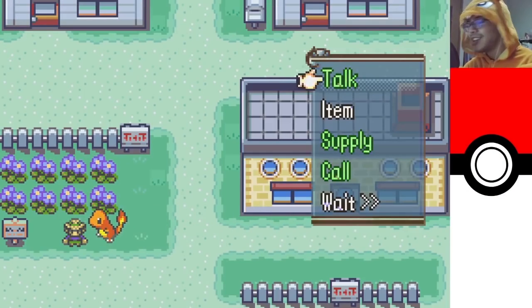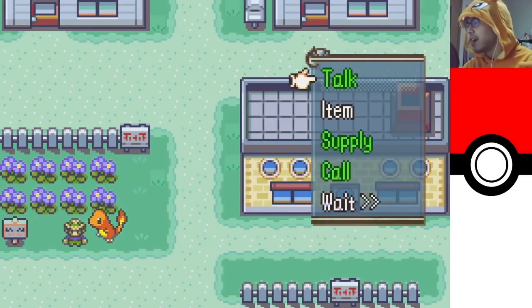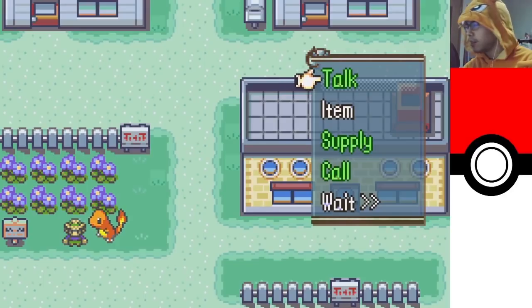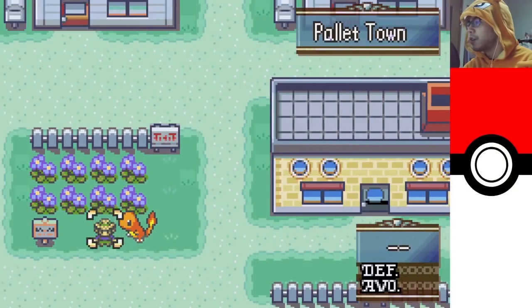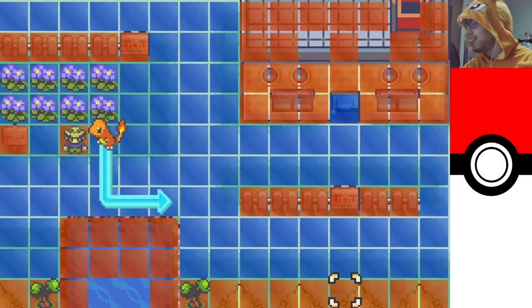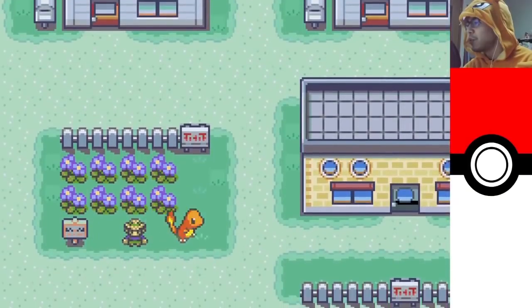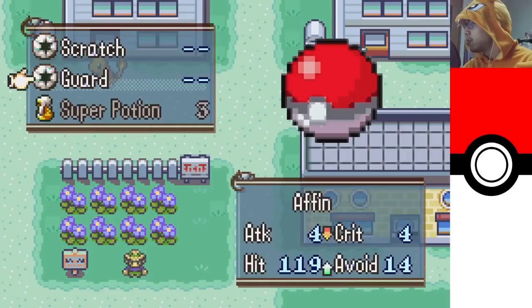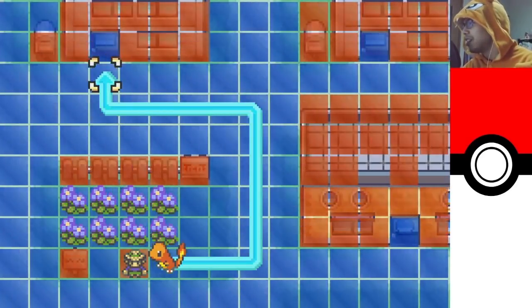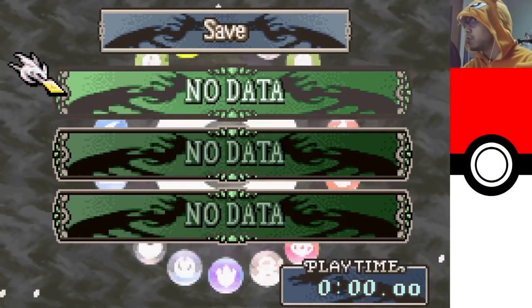Can we talk to this guy? The Fire Emblem game this is based on doesn't have an overworld, so they had to make this specifically for this hack. Let's talk — it doesn't really work, I guess. I don't want to bore you guys too much, but this is really cool to explore. What items do I have? Scratch, Guard, and Super Potion — they replaced Vulnerary with Super Potion. Can I go in my house? This just lets me save.